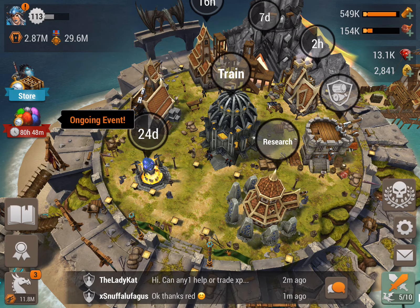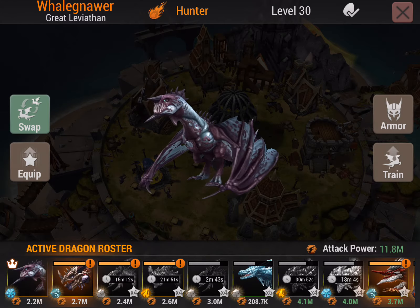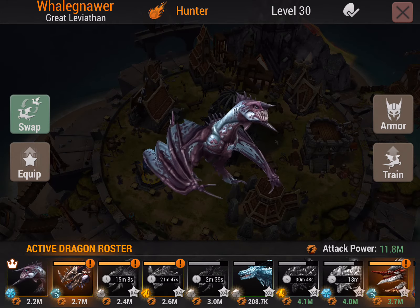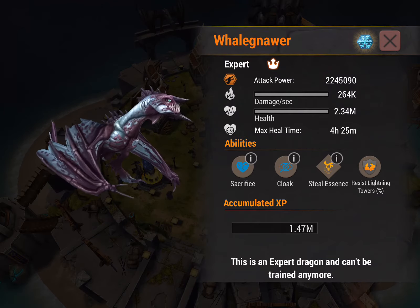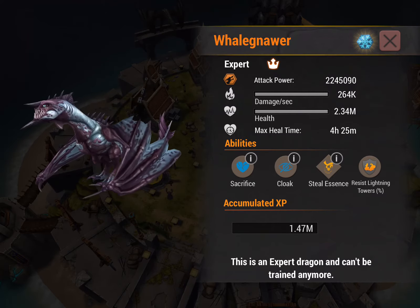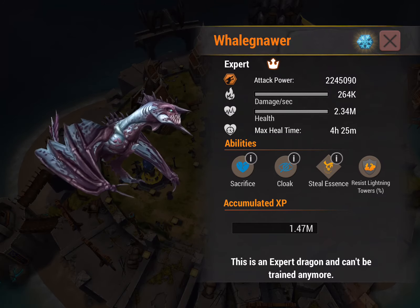Steel Essence is a very versatile spell that can be used for all different types of base layouts. For this video, I'm going to be using my hunter, Whale. Whale is one of my favorite hunters — he's so much fun to fly. He has all my favorite spells. So looking quickly at this, and going with the assumption that we understand the basic guide to flying hunters about avoiding damage, we're going to take a look primarily at Steel Essence.